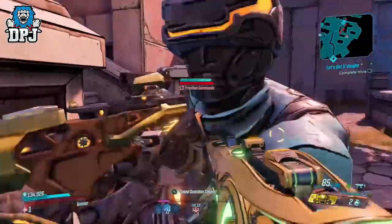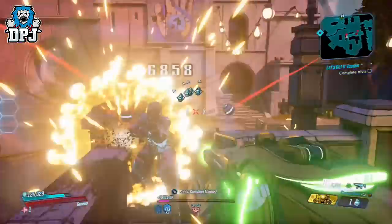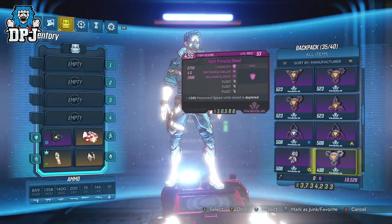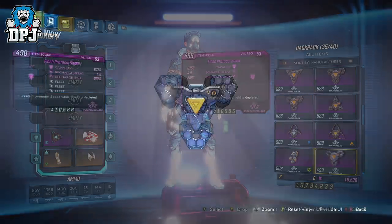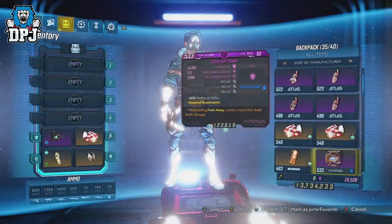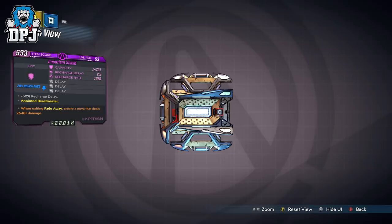All the individual videos I've made on the shields featured today you'll find linked within the video description for a deeper look. Next up we have the Flash Protocol shield, which offers 3x the Fleet prefix — while shields are depleted, you gain 24% movement speed. This one for Zane could be a great feature, especially paired with sentinel movement speed. Next up we have the Impatient shield with 3x the On-Delay prefix: minus 50% recharge delay with a semi decent capacity, so this could be okay for certain builds.